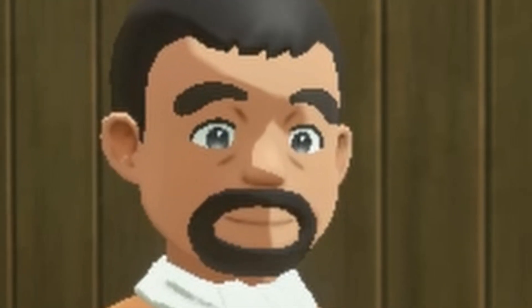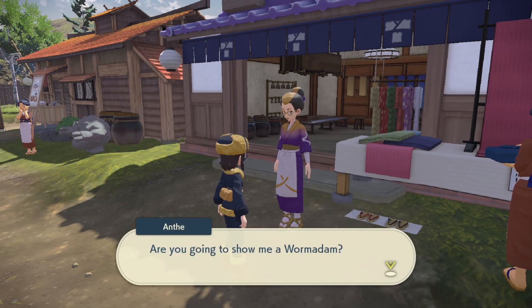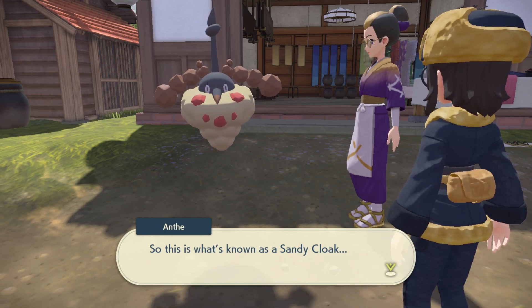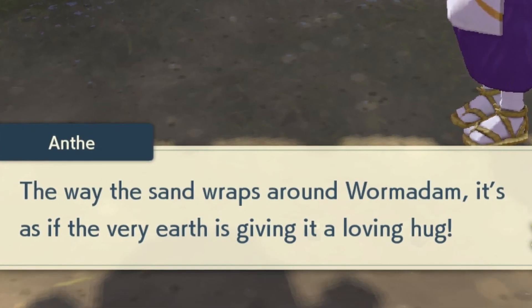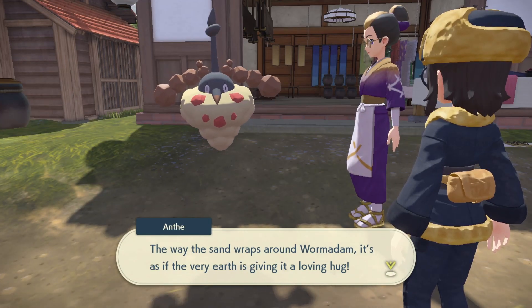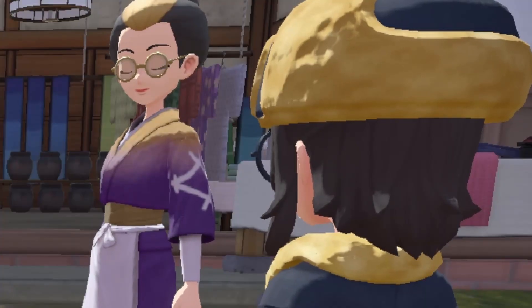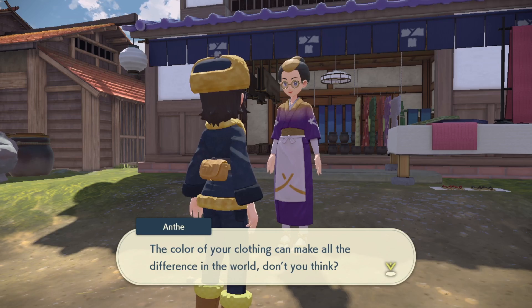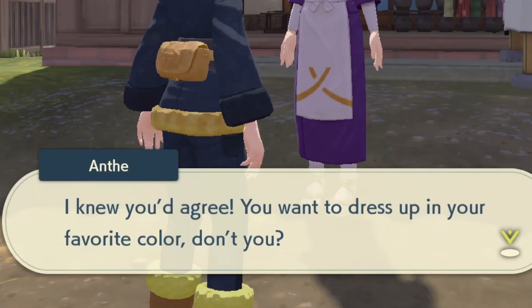For the clothing quest, I brought the Wormadam and the NPC says: 'So this is what's known as a Sandy Cloak - the way the sand wraps around Wormadam, it's as if the very earth is giving it a loving hug.' The style of outfit she makes depends on which Wormadam you give her. She has another request - she wants to dye clothing in new colors.